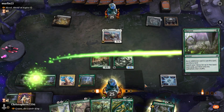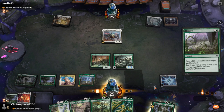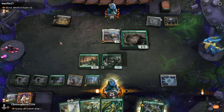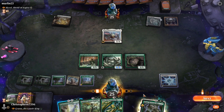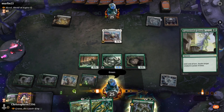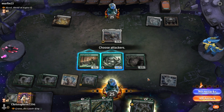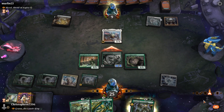So we're gonna Harrow — sacrifice one of our tap lands, get two more — then Reclaim her, and give the old Hydra the double. See if our opponent is interested in taking sixteen. They are — okay, fair enough.